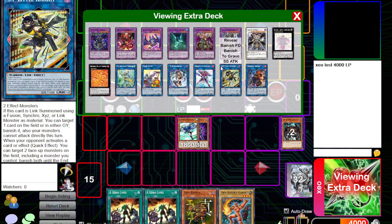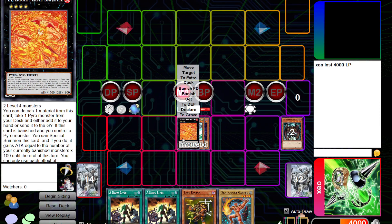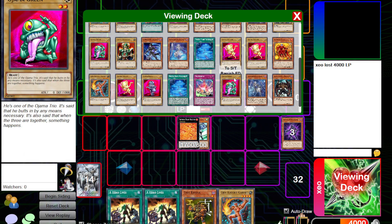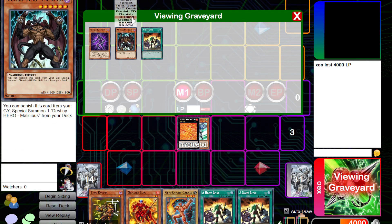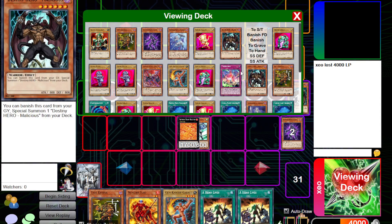Use its effect to dump a Malicious. Now we're not gonna use Vion just yet — I know, crazy. Overlay these two and summon Banshee. Use the Banshee effect, detach — you know where this is going. We're gonna add our first Nemesis, then the other Nemesis after, then add our Pyro.